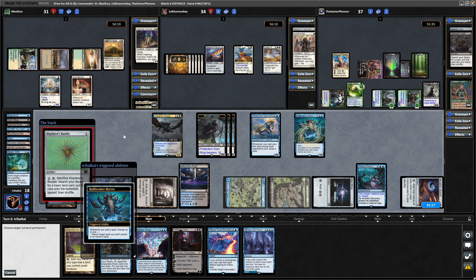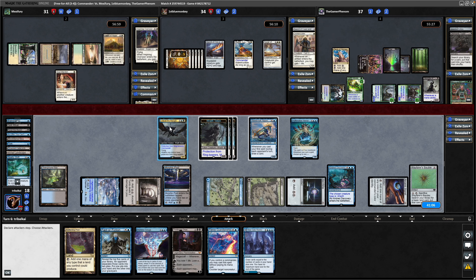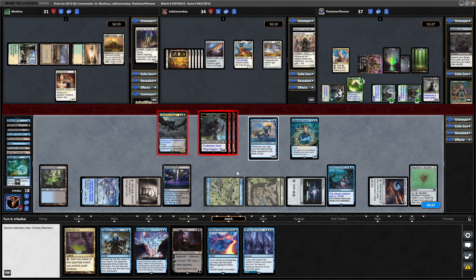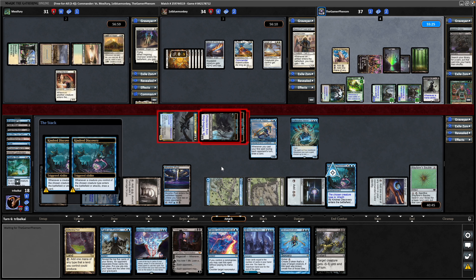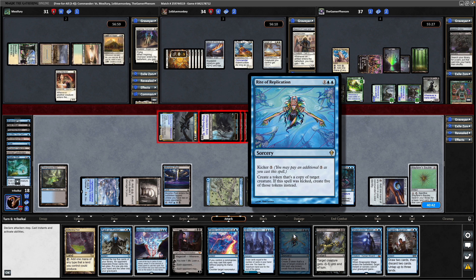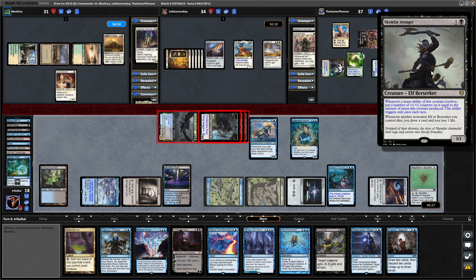Return a non-land permanent — bounce the Serra Ascendant — then we go through to the attack phase, so it's going to be 12 commander damage over to the middle player. We'll keep chipping away there so that their life gain isn't as important, and then the Wraiths can turn into the left to knock them below 30 again. Kindred Discovery triggers some more, and haven't got into any of the clone effects for our commander yet. Right of Replication — we don't want to see until the legendary rule doesn't matter anymore. Didn't notice that a Skemphar Avenger came into play over here as well — that's relevant.